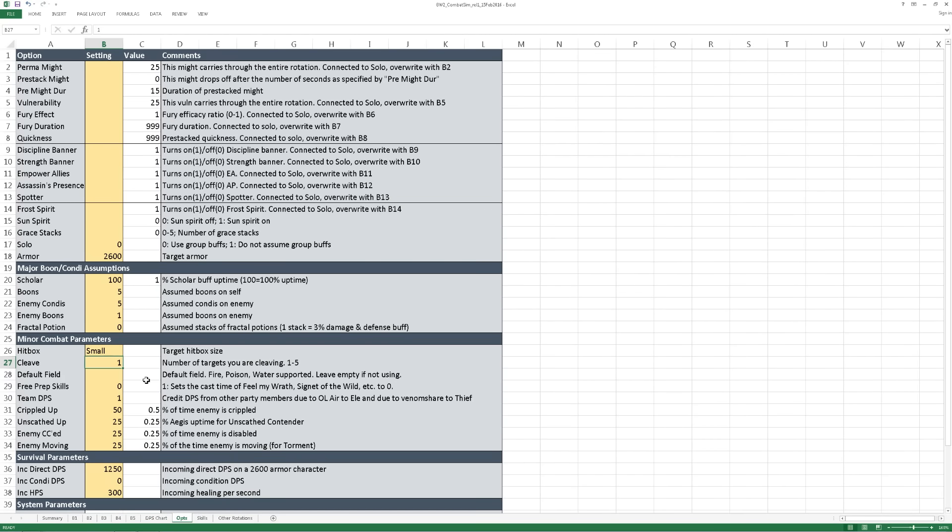There is some support for cleaving targets, providing the average damage done per target as opposed to average total damage. You can specify a default field or leave it blank — a popular option would be a fire field so that you can blast might in it, whirl in it, or use projectiles through it for more burning damage. In previous metas where there was a lot of pre-stacking and prep for each fight, there's an option to nullify the cast times for some skills frequently used at the start of battle, such as Feel My Wrath, Signet of the Wild, or even Signet of Rage.